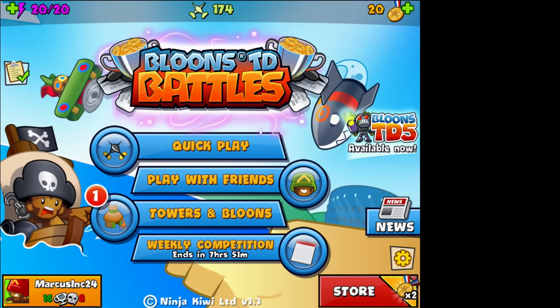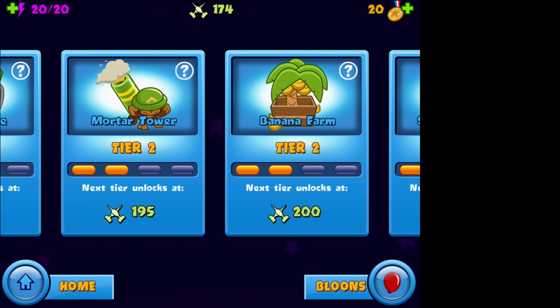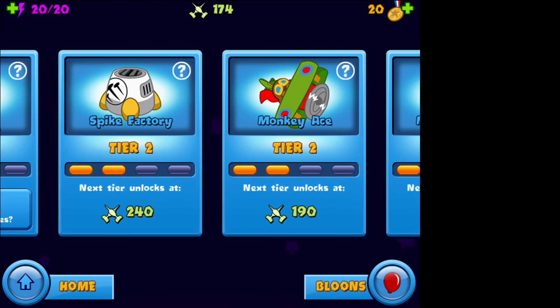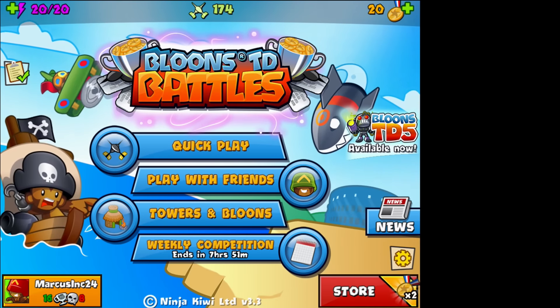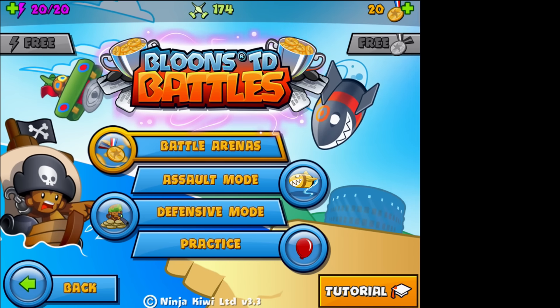We're going to go ahead and try to get into this. It says I can buy another tower but I'm really running low on these medallions because I didn't know how many you gained. Now I can't upgrade anything, which is so upsetting — but I actually have everything unlocked. I just need to start working on different tiers. We'll go ahead and try it out, do a quick play and try the assault mode.